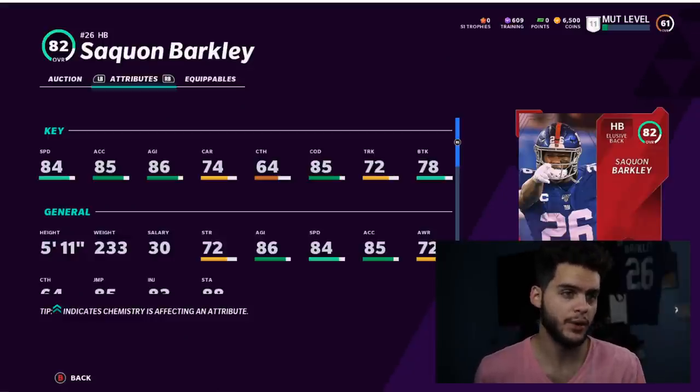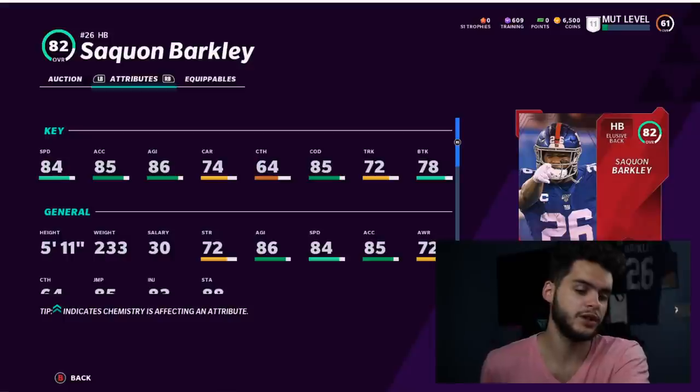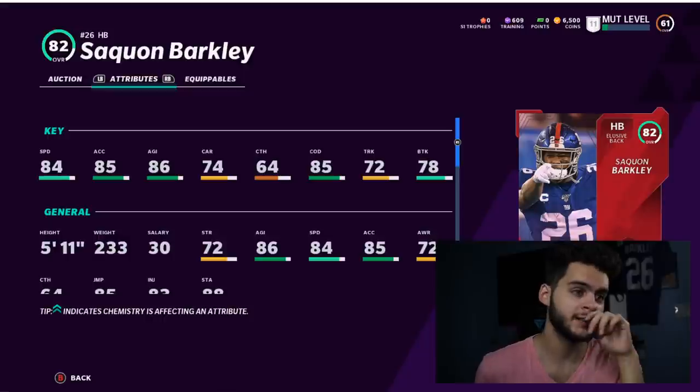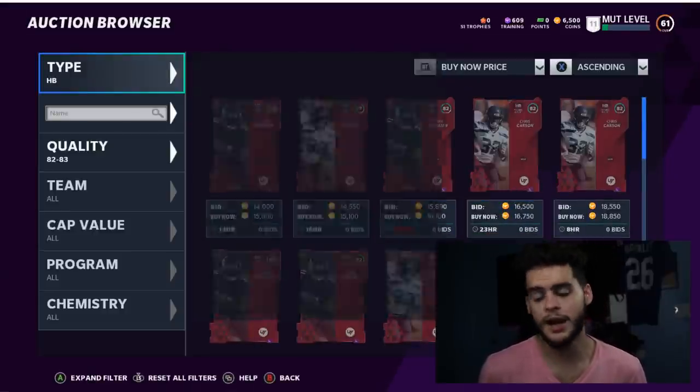Saquon didn't have a great card day one, but his first upgrade every year seems to be one of the best running backs in the game. Last year we got a Mutt Hero Saquon Barkley that was the best running back for at least a month by a decent margin — great abilities, a power-slash elusive back. In terms of abilities you only get elusive ones, but he has that power feel too. I highly recommend you pick up Saquon — only about 22k plus the power-up cost, not bad at all.